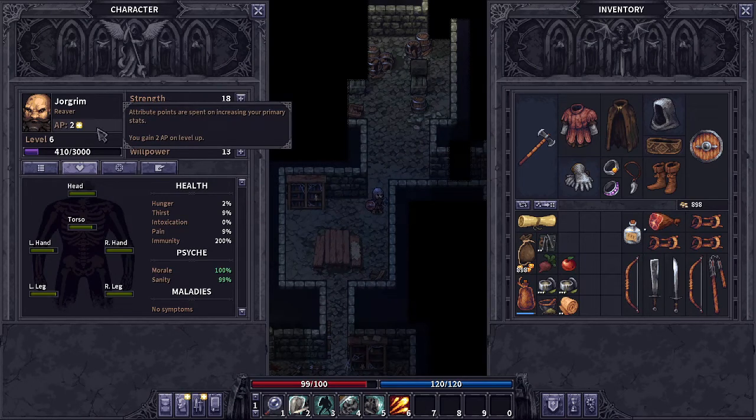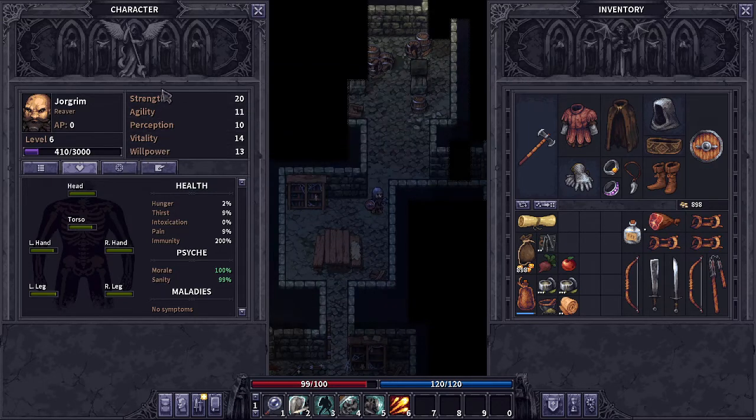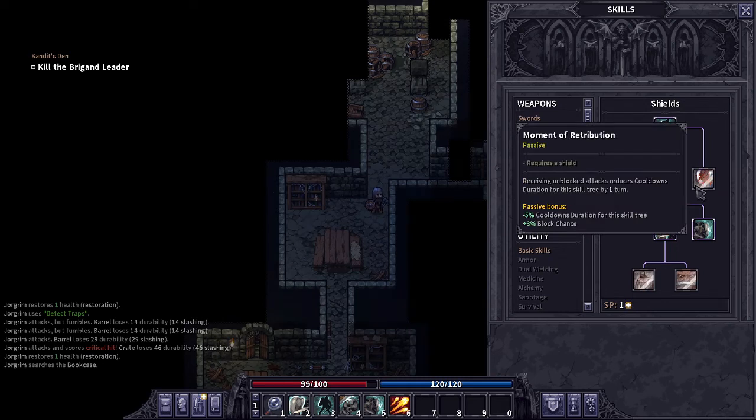We've got two attribute points to spend, and I've decided to put both of them in strength once again. Why? It's how much damage we do, it's how strong our crits are, and more importantly how much we block. I want to block as much as possible because our blocks really trigger everything that we do.